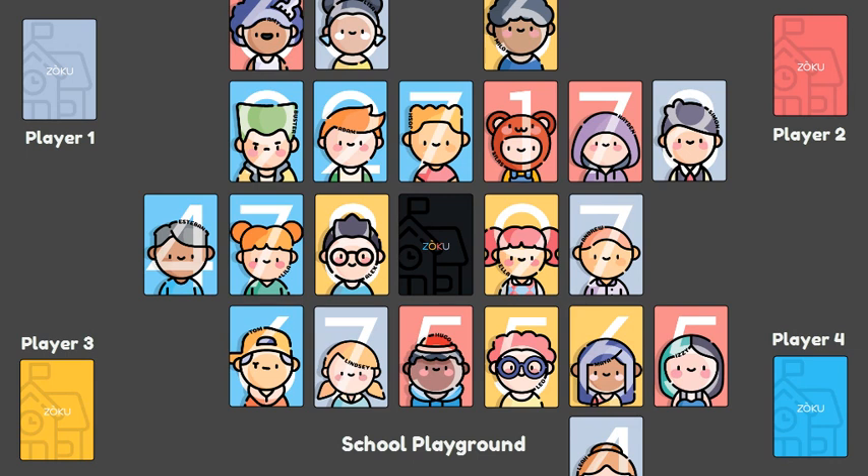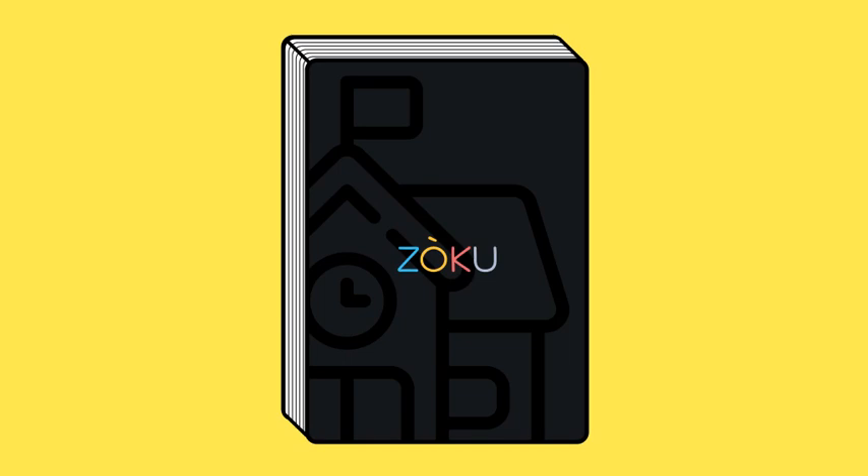The game ends when the first player connects seven cards by the end of his or her turn and wins the game. That's how to play Zoku.